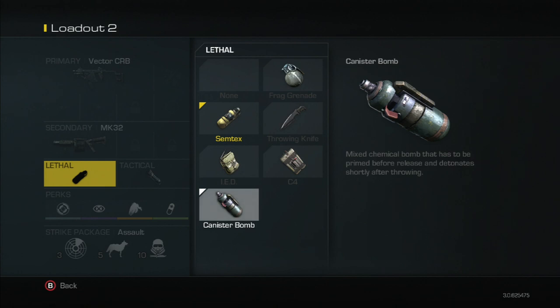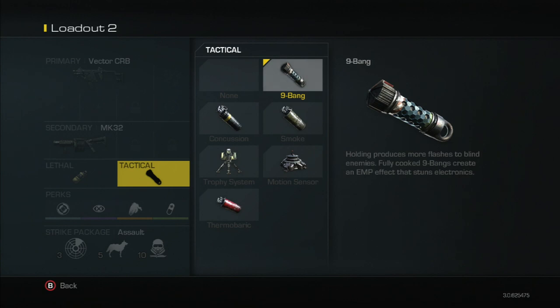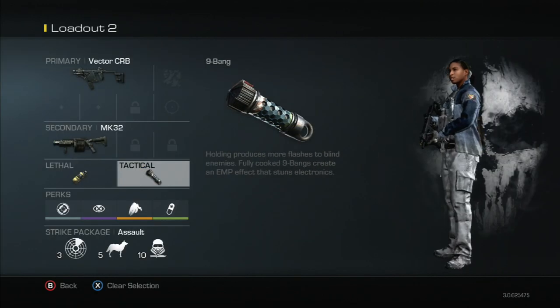The last lethal is the canister bomb — it's a mixed chemical bomb that has to be primed before it's released. Basically you hold it, get it ready, throw it, and then it does some damage. Now moving on to tactical equipment.